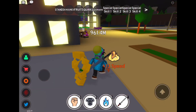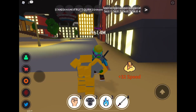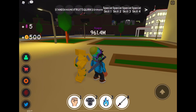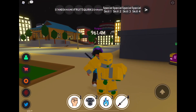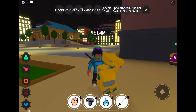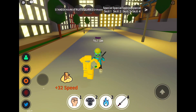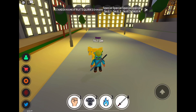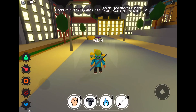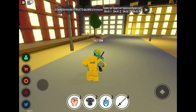Special skill one is punch barrages — you may be expecting this. Tapping the screen once has your stand throw a normal punch, and then tapping special skill one throws multiple punches at your enemies, as you can see right there. Special skill two is a heavy punch — a single heavy punch, as you can see here. Special skill three is exclusive to The World — it throws a steamroller onto the ground, which is super cool.